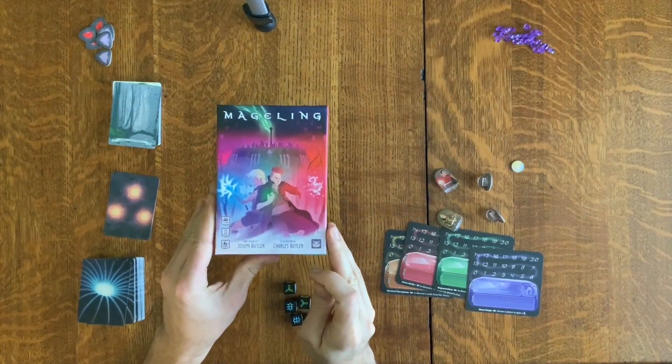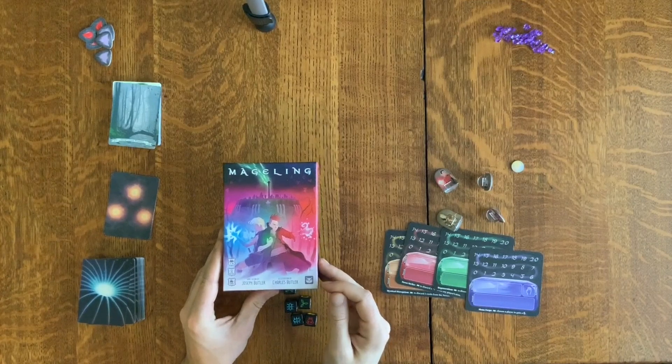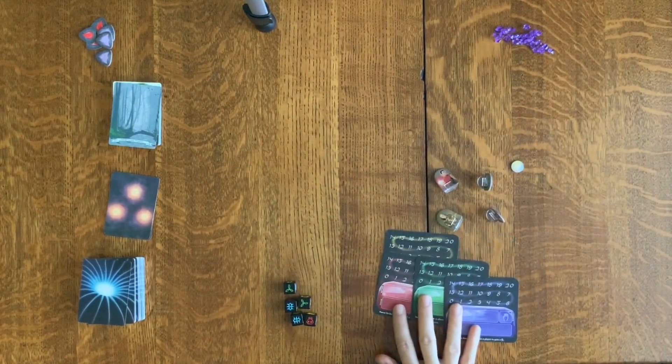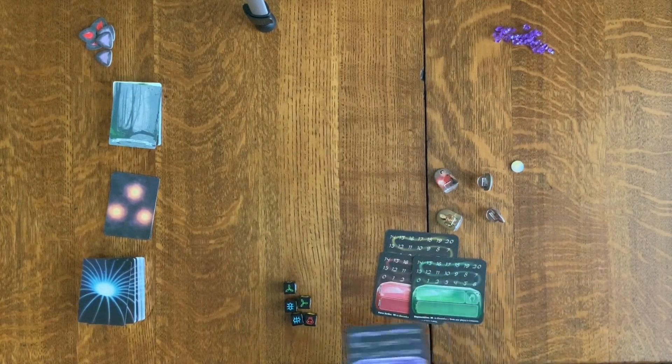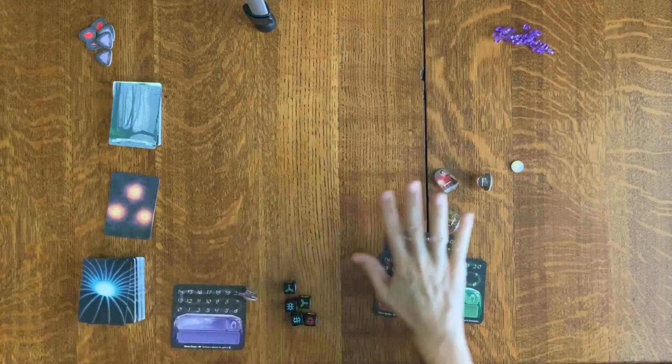I'm the artist on this game — Mageling. Right now what I'm going to do is a setup and playthrough of the solo version of the game. First thing to do is pick your character. In the solo version of Mageling, each has its own unique power. I'm going to go with Purple Guy — he can gain you some mana, so that'll be my character.